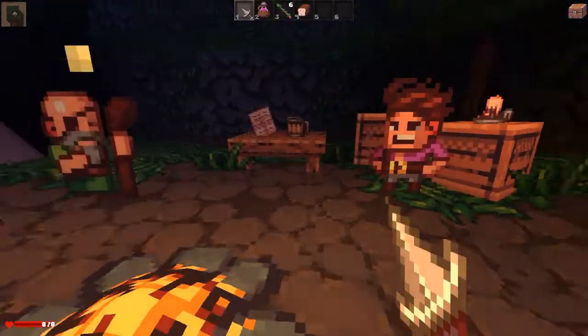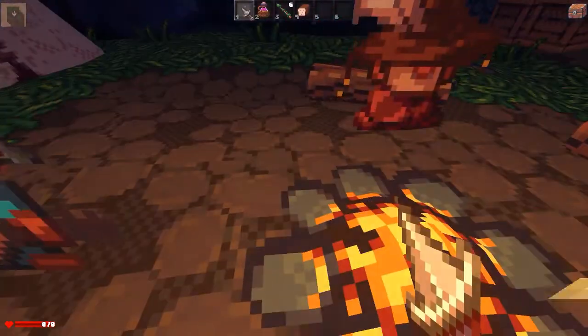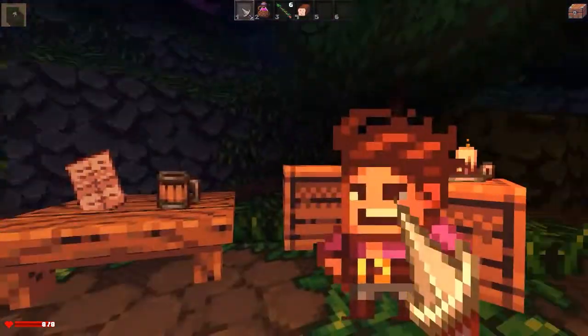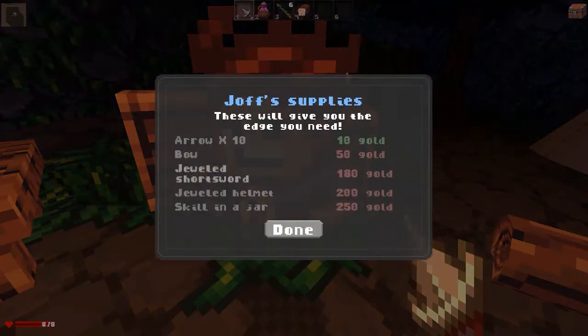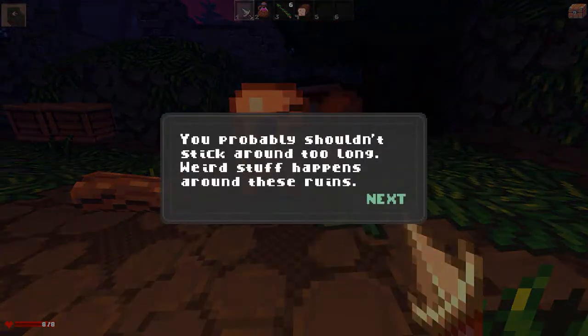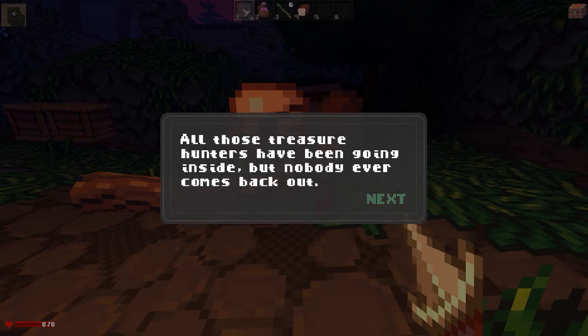We don't have any money. He's just playing the guitar, just grooving out by this nice little fire. The controls are sensitive as hell, I'm all over the place. Joff's Supplies — it'd be cool if your guy was Jeb. Let's have a look at this guy. Oh, there's an old geezer down here. You probably shouldn't stick around too long. Weird stuff happens around these ruins. All those treasure hunters have been going inside, but nobody ever comes back out.